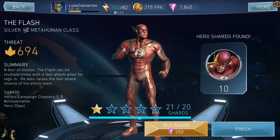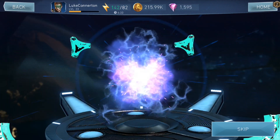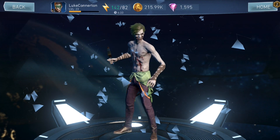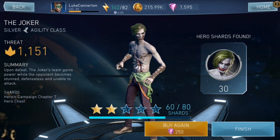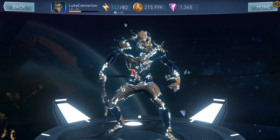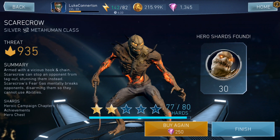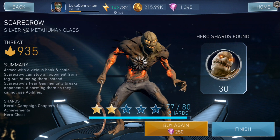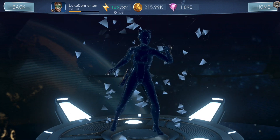Anyway let's move on to the next one. Come on, give me a 3-star! The Joker — 30 shards for the Joker, that's quite a lot to be honest. Next one — Swamp Thing. I just want to get one 3-star, at least one. Next one — Catwoman again.